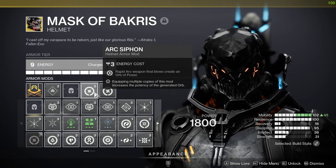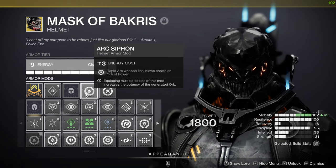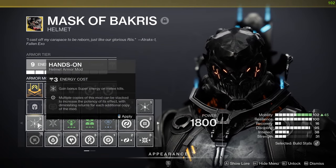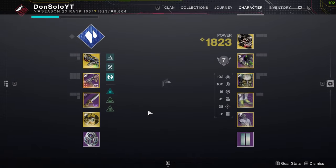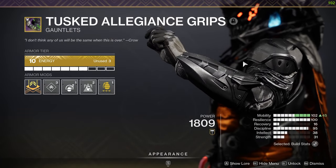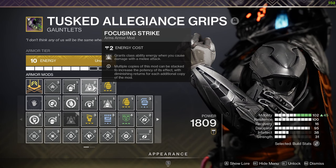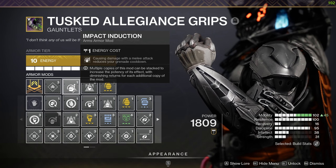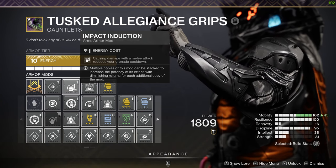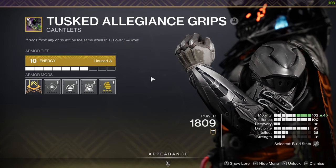We're running a double arc siphon because you're not going to generate a lot of orbs from using hands-on, power preservation, or ashes-to-assets. It's been a long week, guys. On the arms, it's all about grenade cooldown, but we're also using our melee attack to boost our class ability regeneration rate because we need those buffs all the time. And also using a melee attack reduces your grenade cooldown. Remember, you've got two melee charges, so you can smack those out, dodge, and then you'll have another one because of Gambler's Dodge.